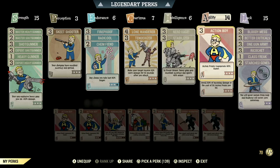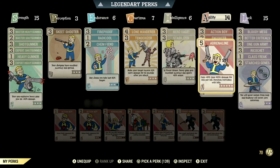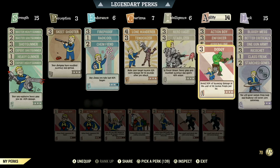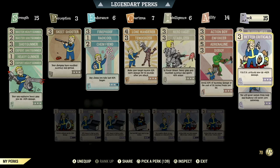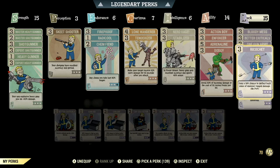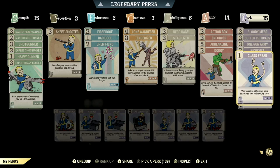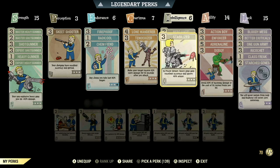Over in Agility, we have 14, so we can have Action Boy maxed out — action points regenerate 45% faster. Your shotguns gain a 15% stagger chance and a 30% chance to cripple them. We have Adrenaline maxed out — gain plus 10%, up to max 60% damage, for 30 seconds per kill, duration refreshes with kills. We have Dodgy maxed out — avoid 30% of incoming damage at the cost of 30 action points per hit. Over in Luck, we have 15, so we can have Bloody Mess maxed out — 15% bonus damage means enemies may explode in a glorious display. We have Better Criticals maxed out — VATS Criticals now do plus 40% damage. We have One Man Army maxed out — heavy guns gain a 12% stagger chance and 12% chance to cripple them. We have Ricochet maxed out — gain an 18% chance to deflect back some of an enemy's ranged damage, no PVP. We have Class Freak at 1 star — negative effects of your mutations are reduced by 25%. And we have Strange in Numbers maxed out — you'll never mutate from RADs, and RADs will never cure your mutations. These are all the normal perk cards that make up my in-game Pepper Shaker Heavy Gunner build.